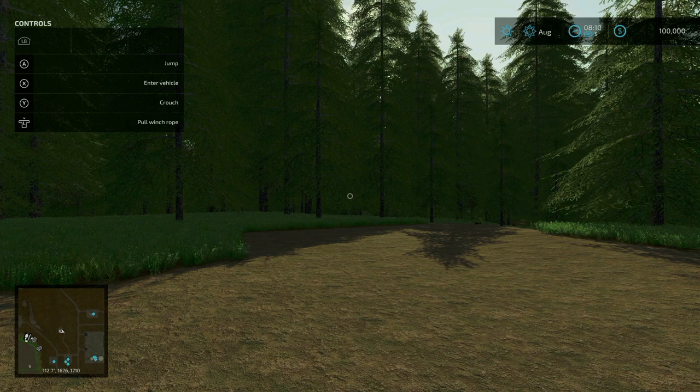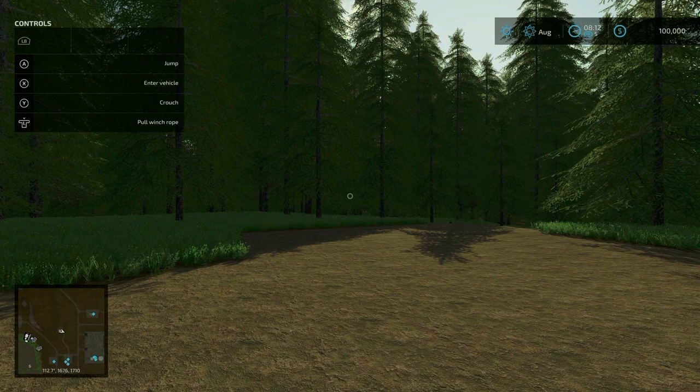Welcome to the channel, this is Big Daddy Dave and this is a map tour for a new mod map for Farming Simulator 22 called Crater Lake 22. We're going to start with the description from the mod hub: decades after volcanic activity, the forest has regrown. Now it is time to harvest. Over the past few years, a drought has caused the surrounding lakes to dry up and provide a fertile area for a small farm and a massive dead forest to harvest.